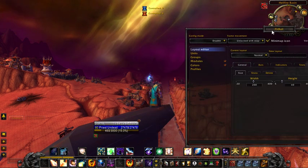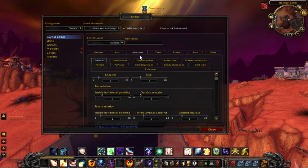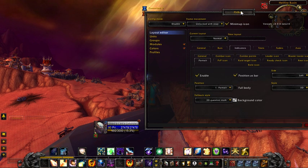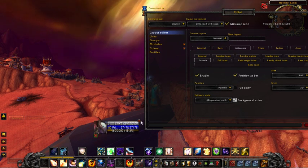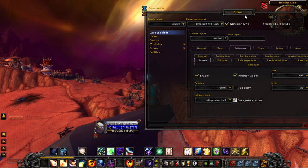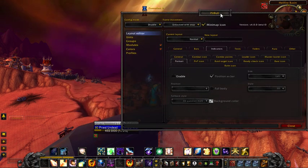One thing I'll just show you right off the bat is if you go into Indicators, Portrait, Enable — that puts your portrait up on the side of your bar. Now you can move this to the right side, you can scale it across the top, you can make it full body, and you can make it two-dimensional if you like. But that's how to get your portrait. I like mine minimal, so I don't use any portraits at all.